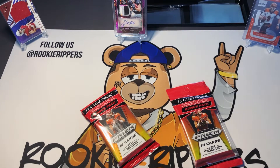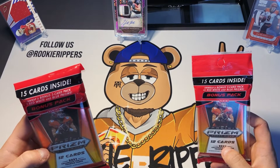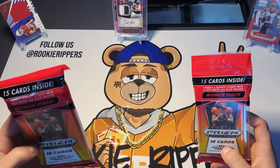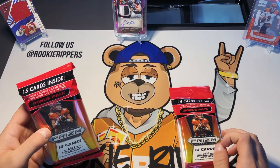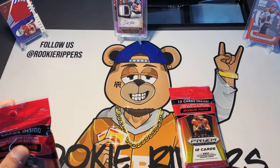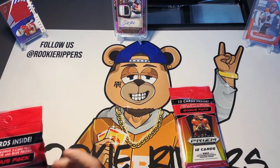Yo, rookie rippers, what it do! We're back for another rip today. Today we're gonna be opening up two fat packs — 15 cards inside of the 2021 Panini Prisms. These are some pretty good pickups. I picked these up on Card World — I got a big shipment in from them. It's a pretty cool website; I'll leave the link below in the description. I spent like 200 hours on their site.